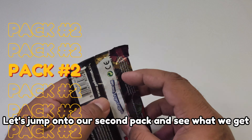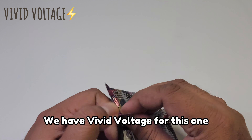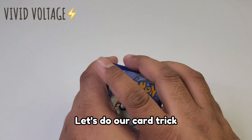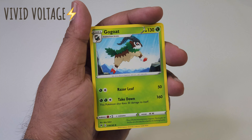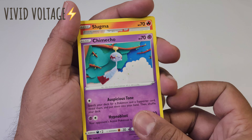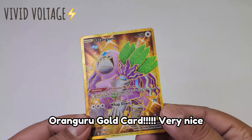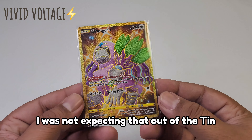Let's jump on to our second pack and see what we get. We have Vivid Voltage for this one. Let's do our card trick. Here we go. A rainbow gold card — very nice. Was not expecting that out of the tin.